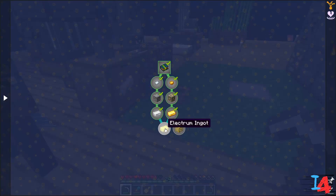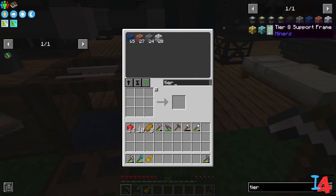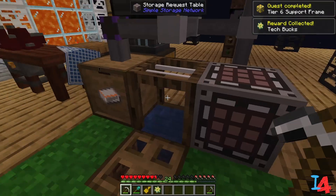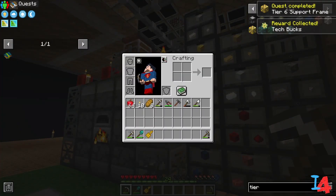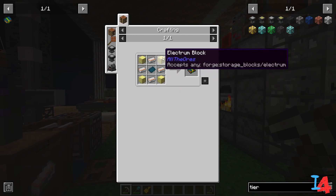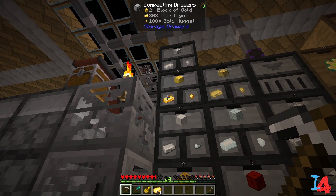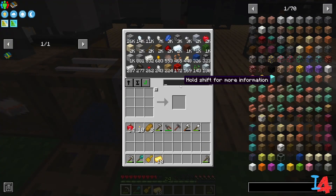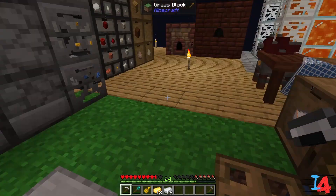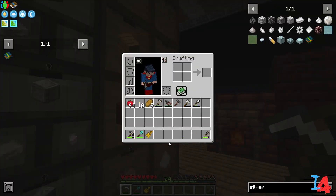We need to make some electrum and a tier six support frame. We can make the tier six now because we have gold. To make electrum you just need some gold and silver. For the Thermal series you need four blocks of electrum, so you need 36 ingots — that's 18 gold. Let's go and do silver too — just like that, perfect. Take my electrum, gold, silver — bunch bunch perfect.